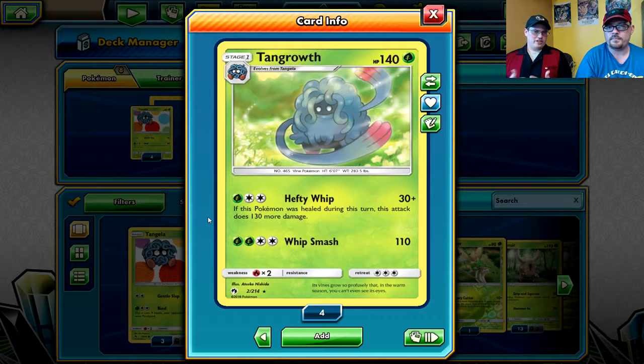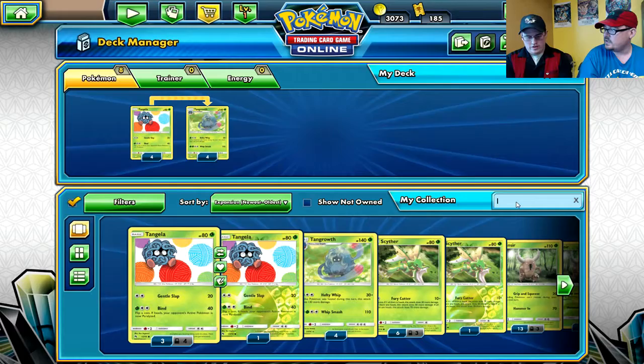So this is the card we're going to go off of. We've got a 4-4 line already built in. It has a huge amount of hit points for a stage one - that's pretty high. So for Hefty Whip, how are you going to get it healed every turn?